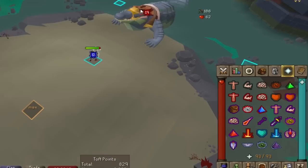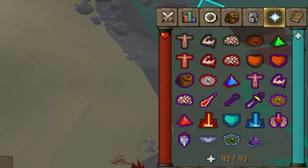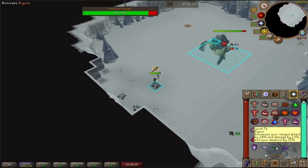Prayer flicking is one of the biggest and arguably most important skills you can learn in the game. It's the concept of turning off your prayer on the cycles that a monster is not attacking you, and turning them back on when the monster is about to attack. This can drastically reduce your prayer drain during combat encounters, which is a great way to save on supplies if you don't mind sacrificing some AFK-ness.